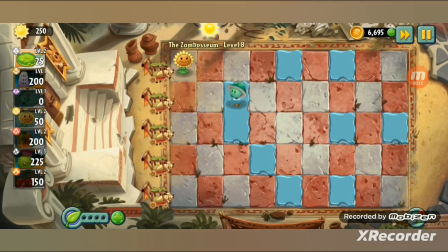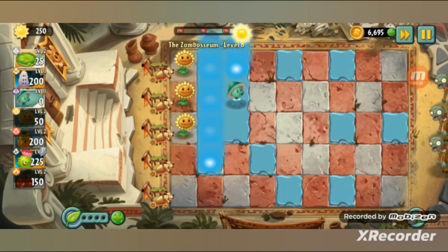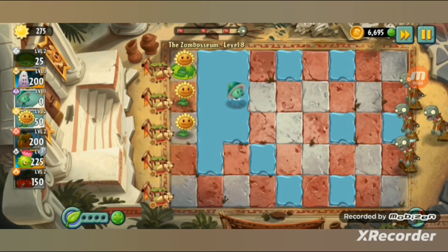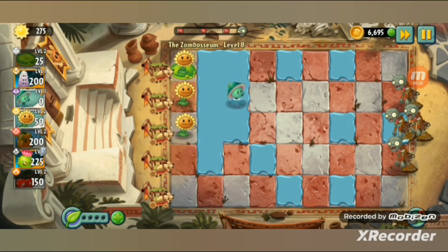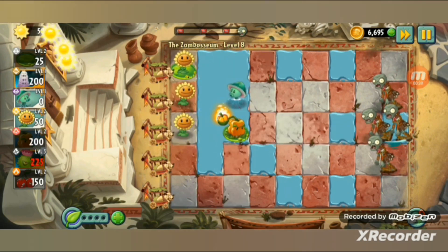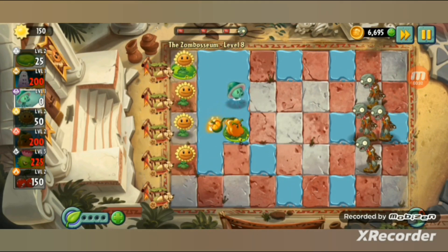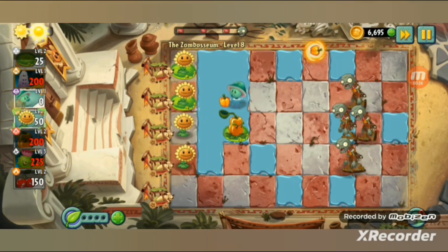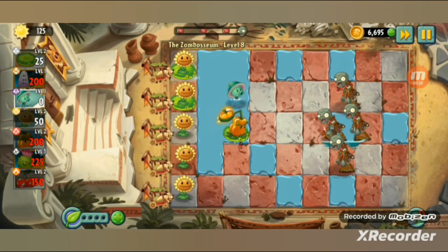The Zombossium still has a limited plant selection. They're slowly adding more. I need to plant Lilipads a lot now - three waves.